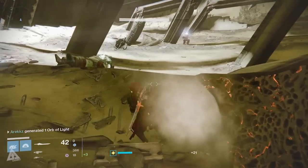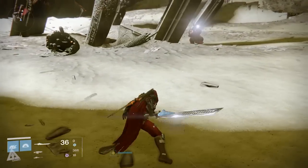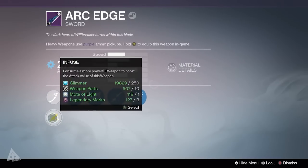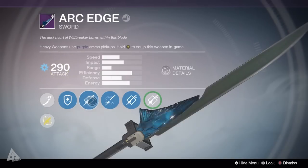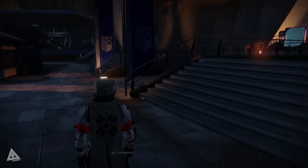First of all, in order for this to work you're going to need to have the legendary version of the sword. If you want to know how to get that, I've already made a guide which I'll link below. Once you have your sword, you need to infuse it with a more powerful weapon to bring the attack stat up to 280 or above. When you do that, if you inspect the sword you'll see it has an additional node that gives it more ammo - complete this node and Shax will allow you to begin the quest called A Sword Reforged.